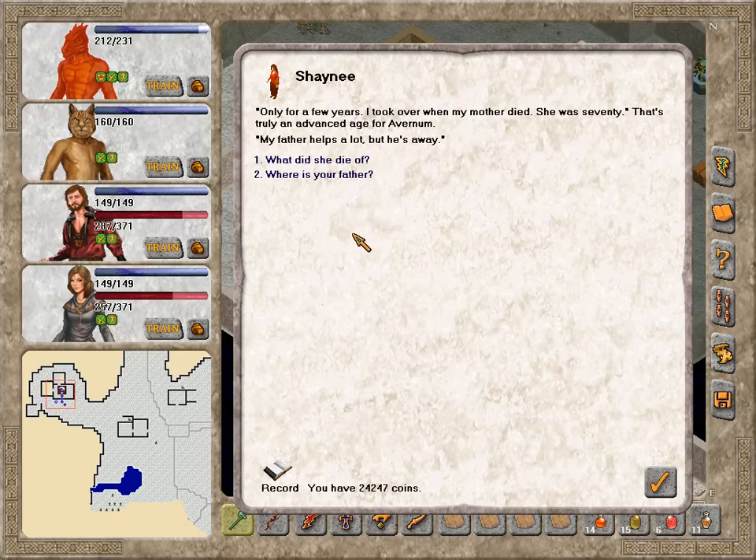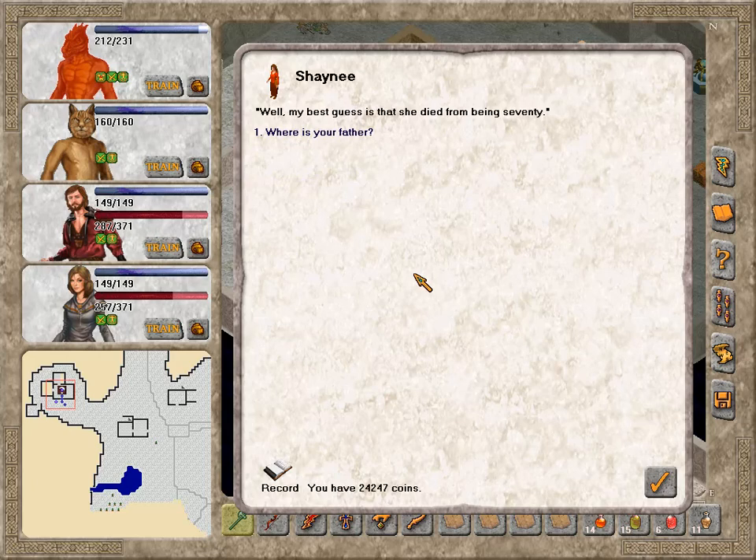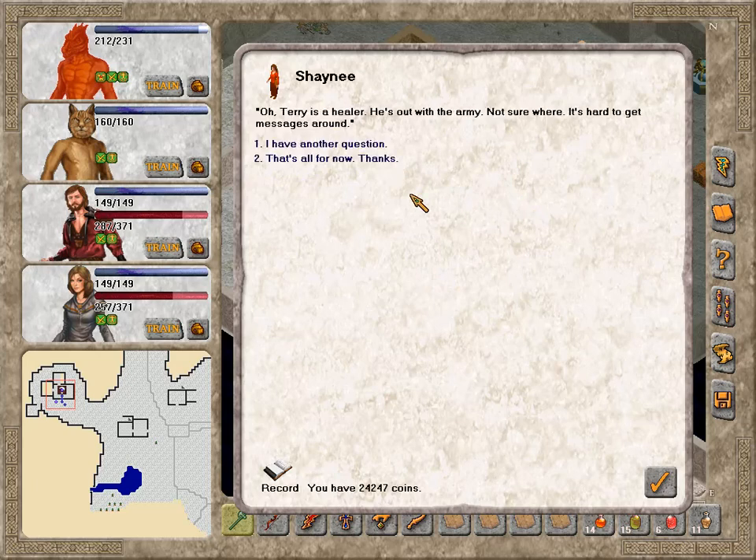What did she die of? At the age of 70, my best guess is that she died from being 70. Where's your father? Terry's a healer — he's out with the army, not sure where. It's hard to get messages around. Terry, huh? Have we seen the healer Terry before? In before we find Terry's corpse down at Fort Remote. Maybe we've seen him somewhere — I seem to vaguely remember seeing some sort of traveling healer.